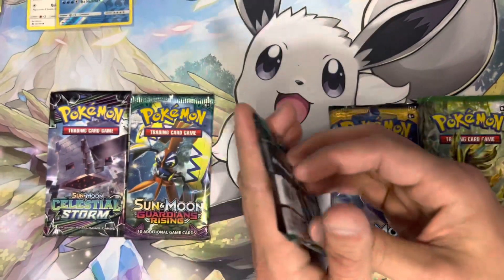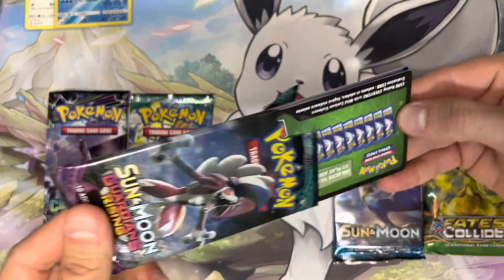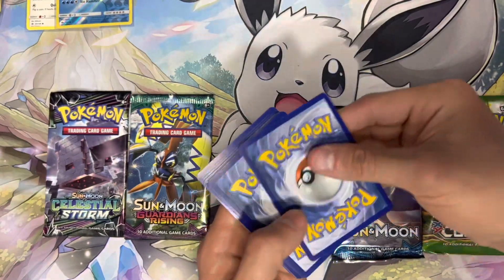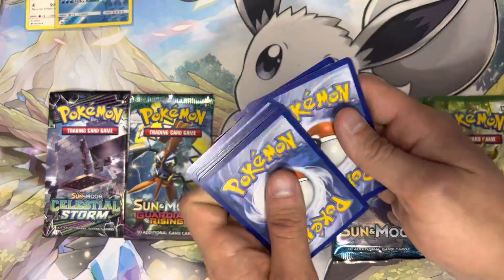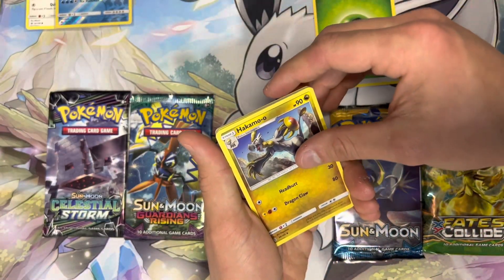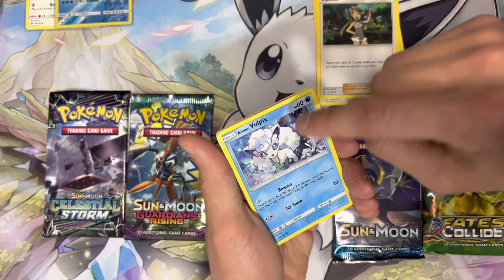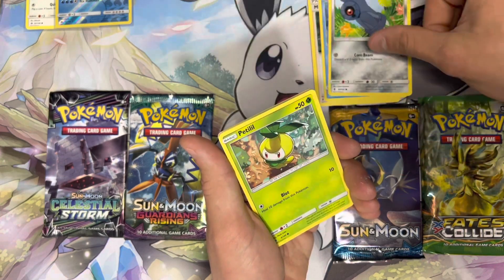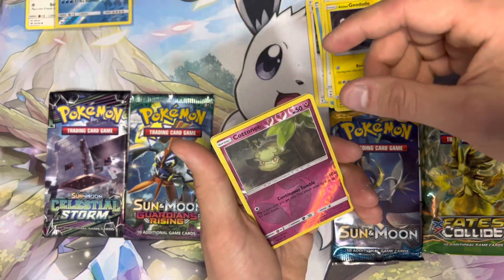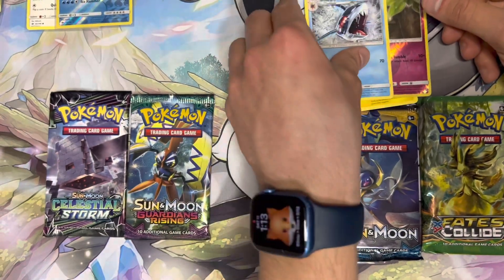I'm going to start with Guardian Rising. Hopefully we get some good pulls out of this — I have not opened Sun and Moon in a long time. Four to the front. We got Leaf Energy, Hakamo-o, Altar of the Sun, Milo, Alolan Vulpix — that's nice — Vullaby, Petilil, Fletchling, Alolan Geodude, Cottonee, and a Non-Holo Sharpedo. Not a bad pull. I love the artworks of these older sets.